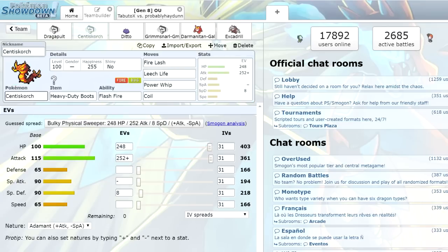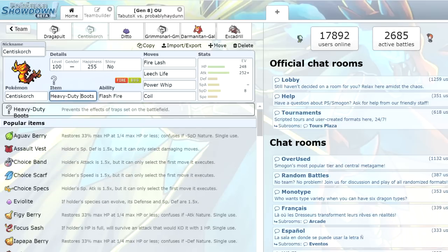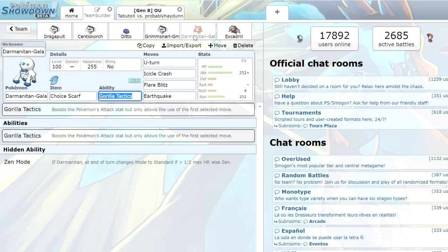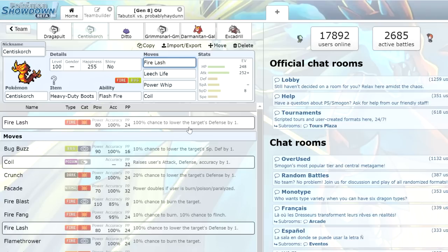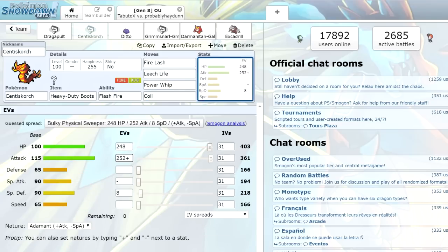Next up we have one of my favorite new Pokemon this generation, Centiskorch. The Fire/Bug typing makes this thing super weak to rock, so we don't want to switch into Stealth Rock — we tossed on the Heavy-Duty Boots to prevent hazard damage, which is really cool. With the Flash Fire ability it pairs nicely with our Galarian Darmanitan and Excadrill so we can switch into fire moves. We're working with Fire Lash, Leech Life, Power Whip, and Coil. If this thing can Dynamax and set up some Coils, I think we can have ourselves an interesting time. Bulky physical sweeper Centiskorch — interested to see how well that does.